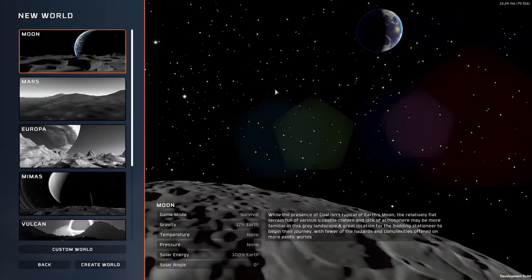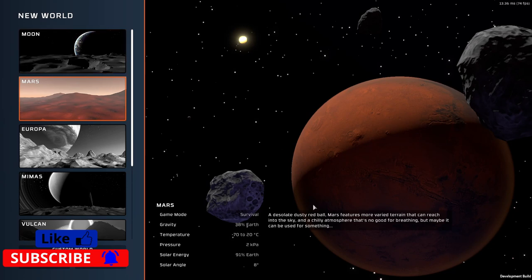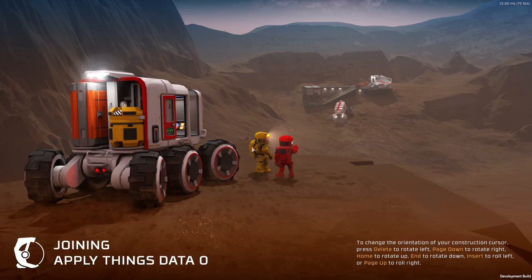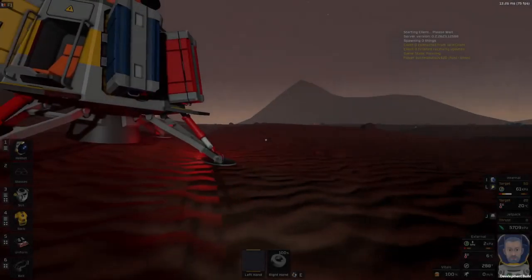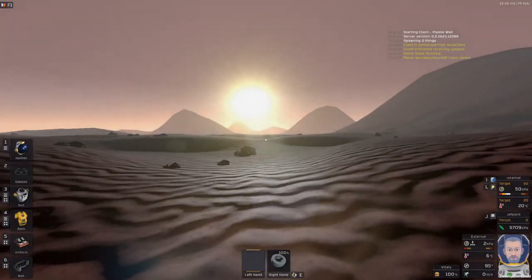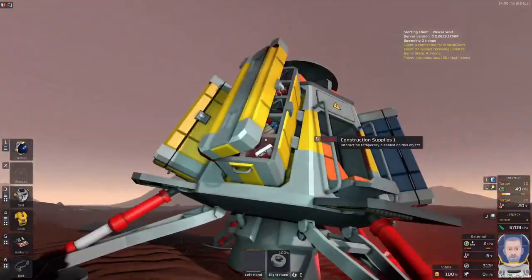We're going to go to New Game and select Mars. I find the Moon is pretty dark and gloomy, so we're going with that. I also find that the default daytime and nighttime cycles aren't very balanced — daytime goes by way too fast, and nighttime sticks around for way too long.